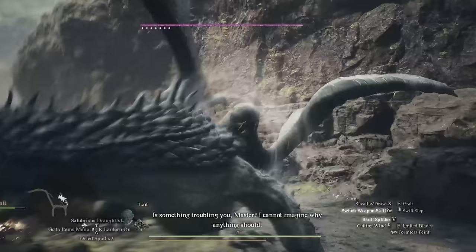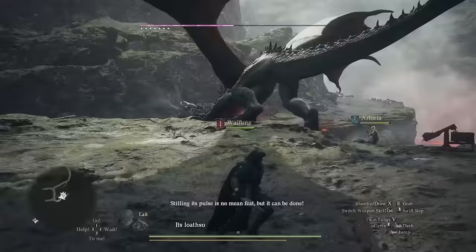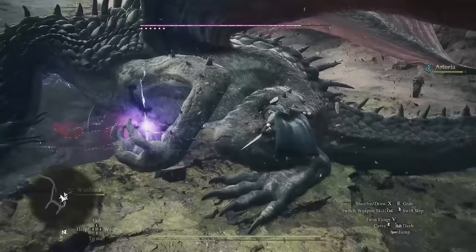For Thief Augments, your best options are Subtlety, Vigor, and Verve. Subtlety reduces your chance of getting targeted by enemies, which is important because it's easy to get stunlocked and overwhelmed unless you're parrying or in Formless Feint mode. Vigor reduces stamina costs when clinging to or pinning down enemies, and Verve augments Strength, which will boost your raw damage.